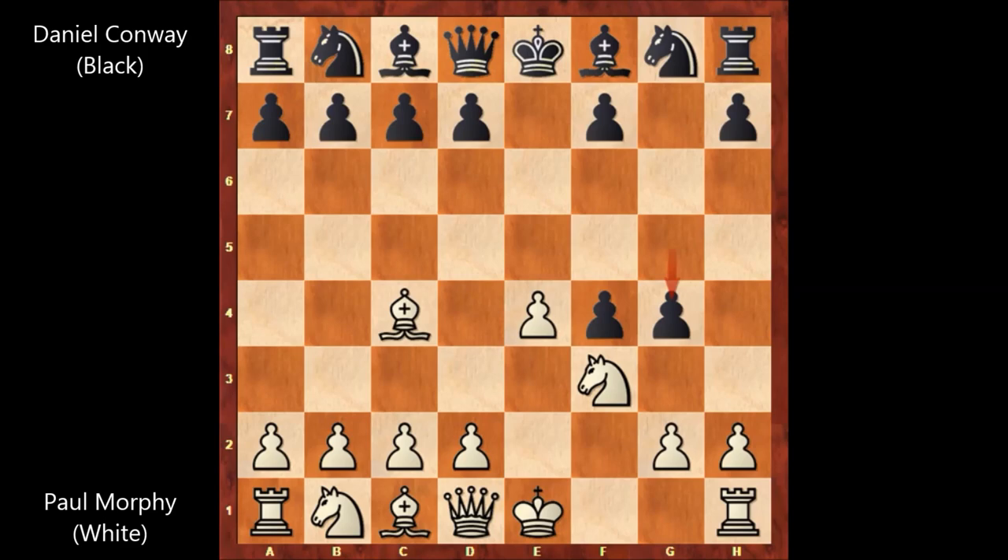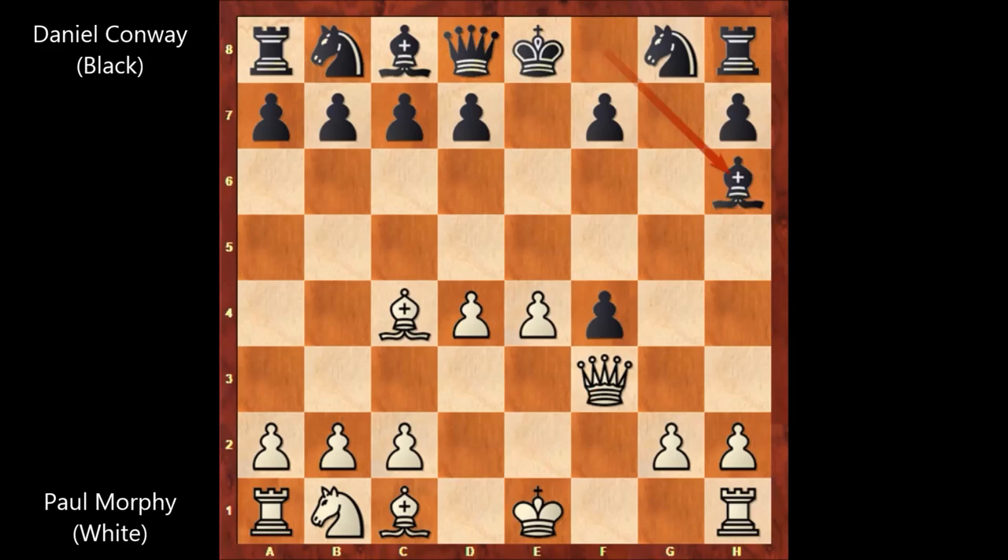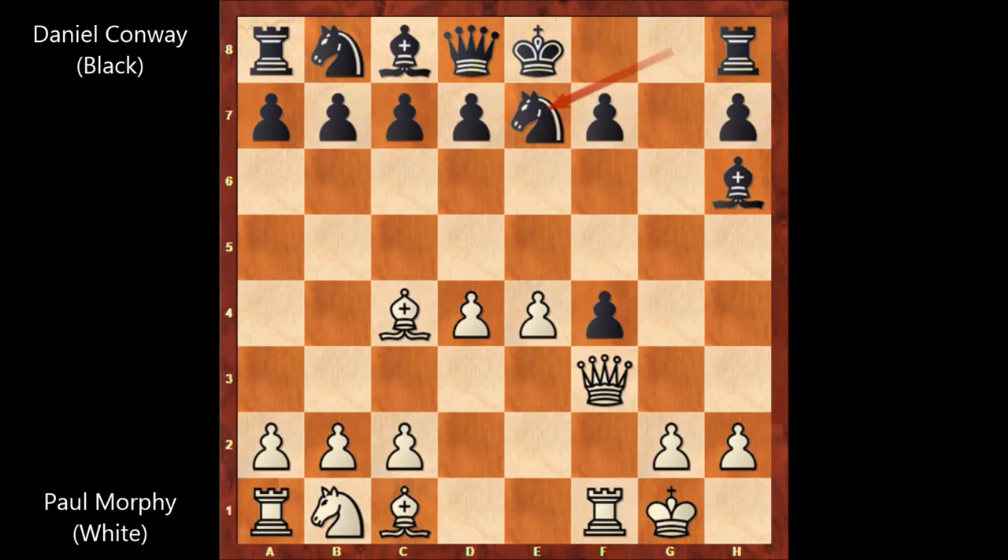Morphy didn't want to defend the knight, and he sacrificed the knight by playing D4. Conway captured the knight. G takes on F3 and Queen takes on F3 by Paul Morphy. Then Bishop to H6, Morphy castled, Knight to E7, and Bishop takes on F4 by Paul Morphy, finally capturing the pawn.